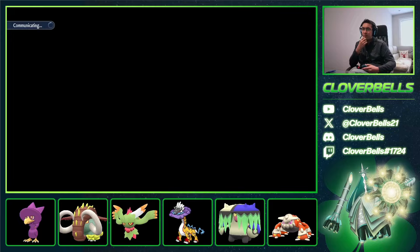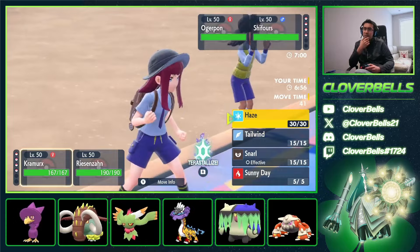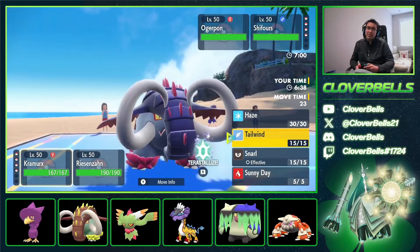What are we going to lead here? Against the Great Tusk — that is an Ogre Pon, and we see an Urshifu. It's actually the Dark one, not the Water one, so that's good. We have Tailwind potential and Rock Slide. I can simply go Tailwind here — I am Scarfed — but the Urshifu could also be faster. I don't think he's Scarfed, so what I can do technically is Sunny Day here.